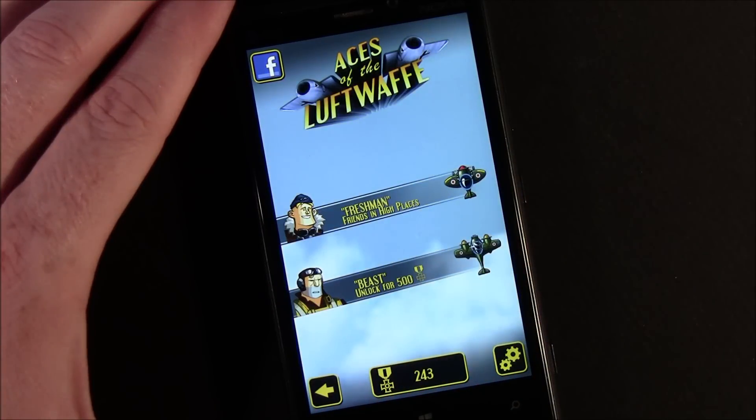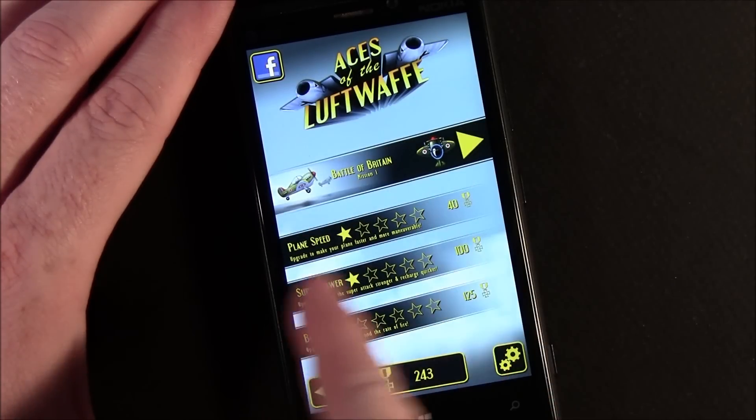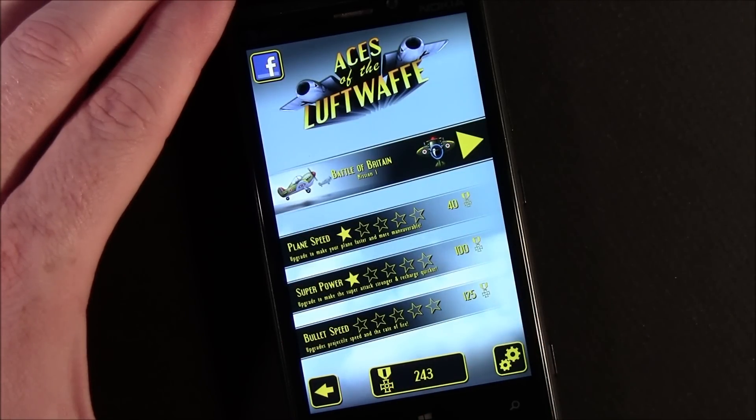When you jump into the game, you'll have choices of pilots. You're always going to have the freshman — he's a rookie pilot. Then you've got more experienced pilots that you can unlock for medals. You also have upgrades on the plane: plane speed, your super power — I'll go over that in a second — and your bullet speed.